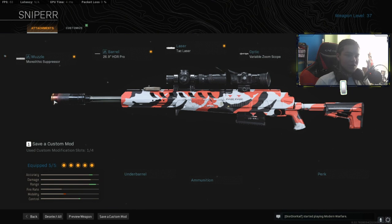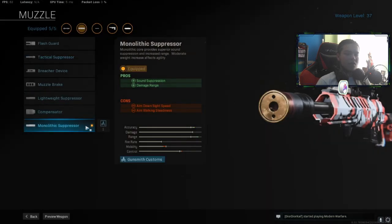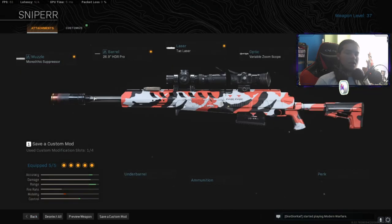Okay guys, so this is the class I use. I use the monolithic suppressor for the muzzle — it gives you sound suppression and damage at range. The gun is not slow at all, I promise you that. You can actually pick this gun up pretty quick, surprisingly.